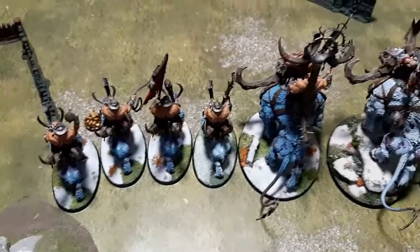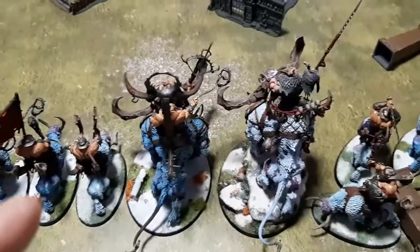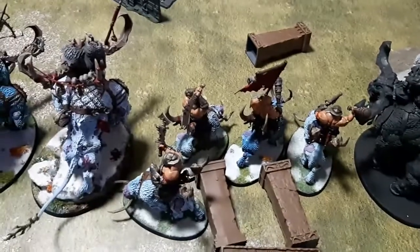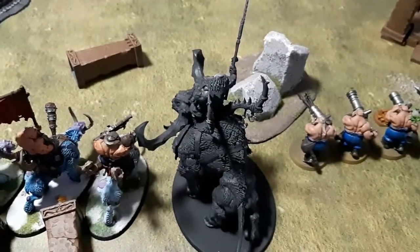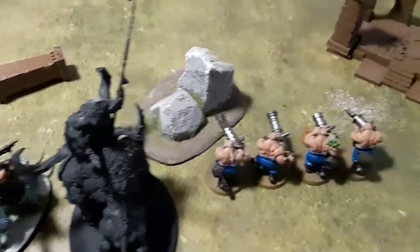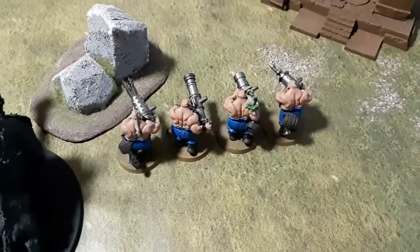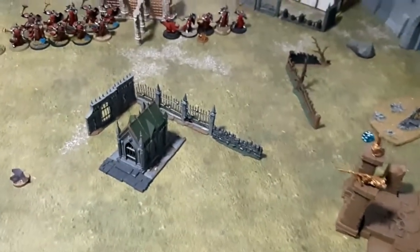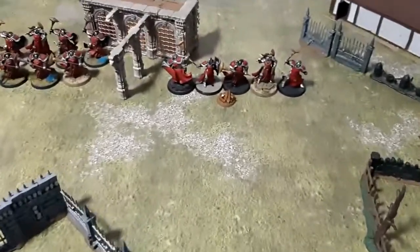On the Beastclaw side we've got four Mournfangs, Beast Riders, the General on his Stonehorn, four more Mournfangs, and another Frostlord that isn't decapitated and isn't just sprayed black. And then the Leadbelchers — I really should remember their name, they've got a paint named after them.